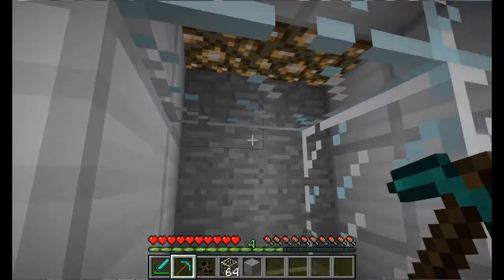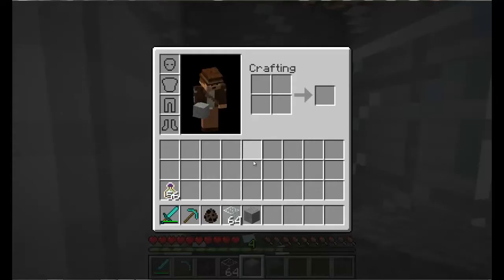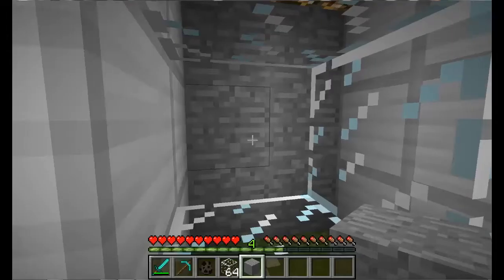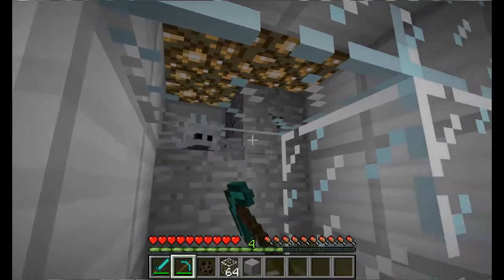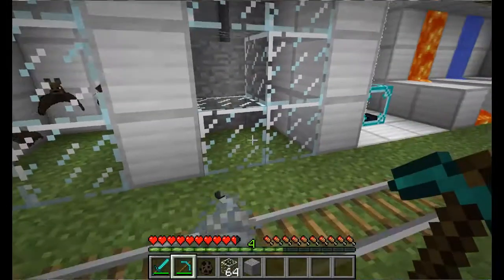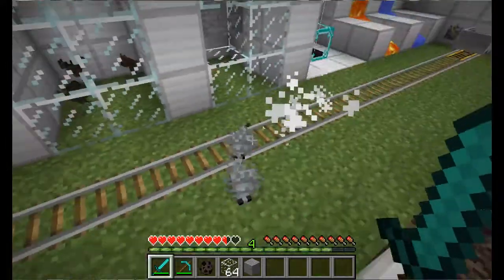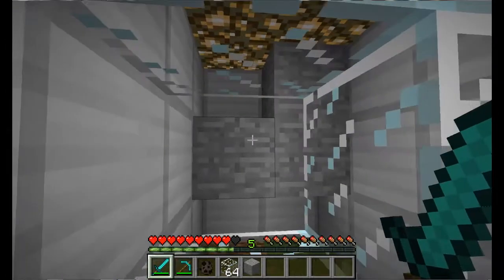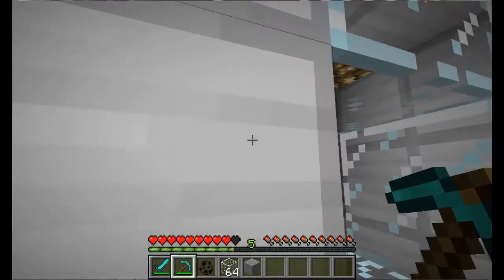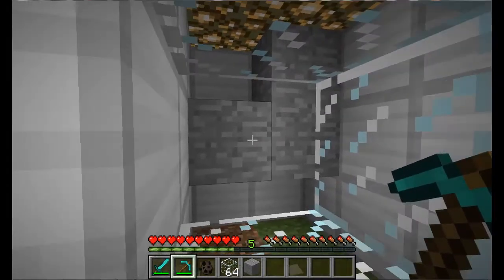One thing I tried to get footage of was the silverfish spawning naturally in caves. Here I have the silverfish monster egg block right here — pretty sure this is the same thing. When I kill these, silverfish will spawn naturally in caves when you're mining. They're a really cool addition to caves, even though they are really annoying. But I think it's something that needs to be done — makes it harder.